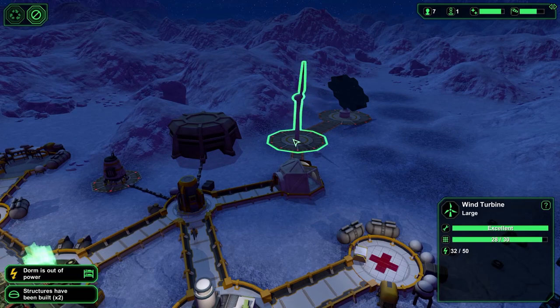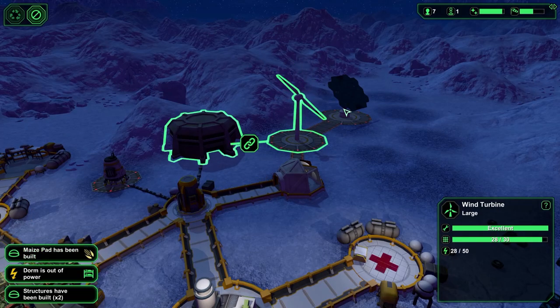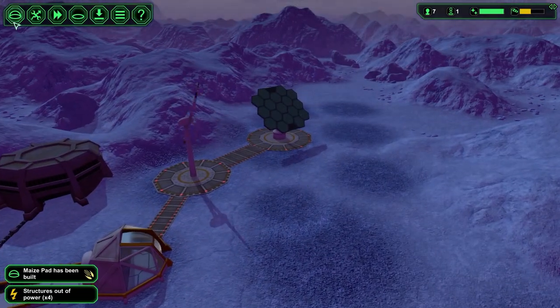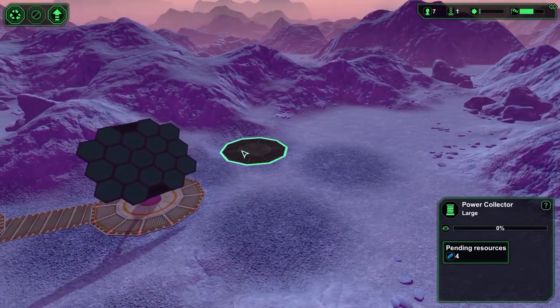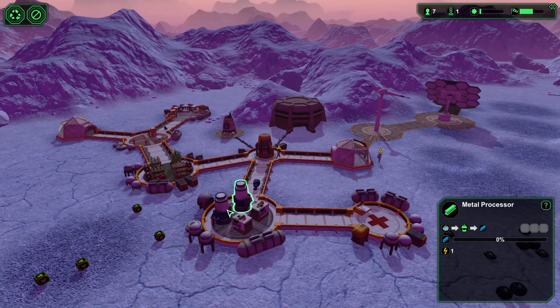We're losing a little bit of power — I understand that, that's fine. Actually, we're not. We're doing okay. Sun's coming up, we'll be fine. So now we can put down a request for a power collector, because now we can get more stuff out of the mine. How much have we got anyway? We got one — oh, we got two. Very nice. So we're just waiting on four total.